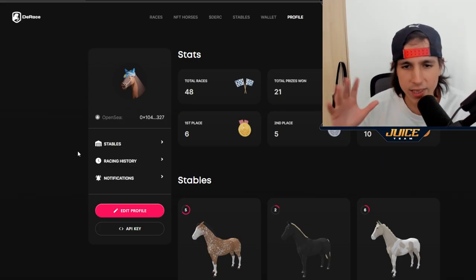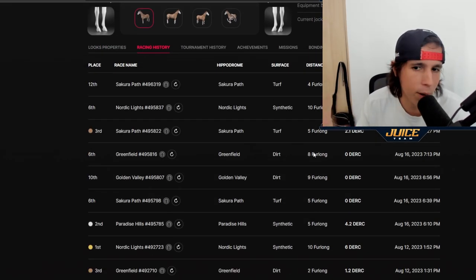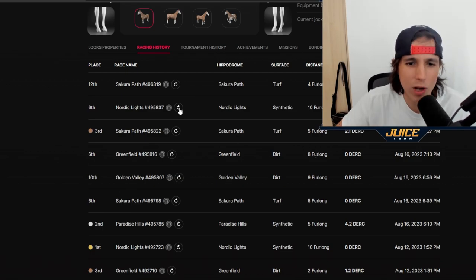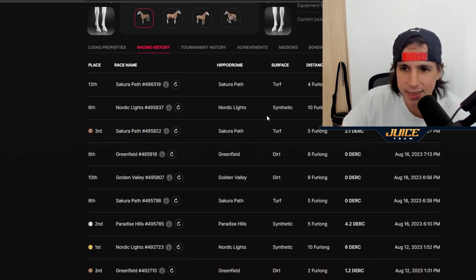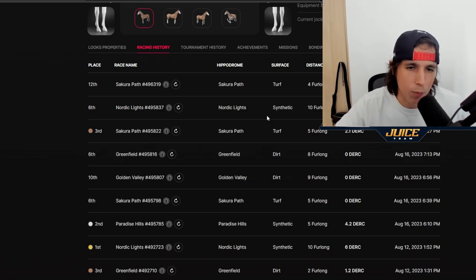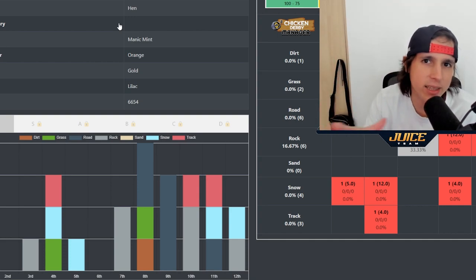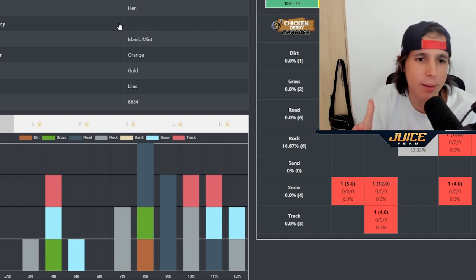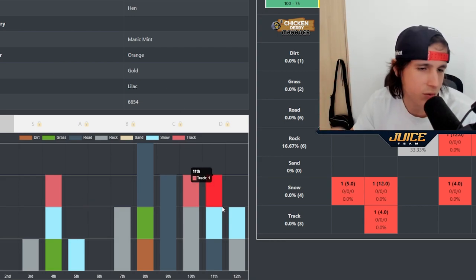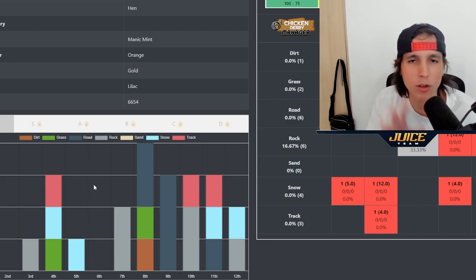Go to your profile and look at the racing history for your horses. At the beginning, don't worry too much — just race everywhere, test your horse on every ground, turf, and distance. Once you have enough data, maybe 20 to 30 races, you can start seeing the pattern of your horse and race with more strategy. Community-made websites similar to other games will be coming soon, putting all the data together so you can see what races are best for your horse.